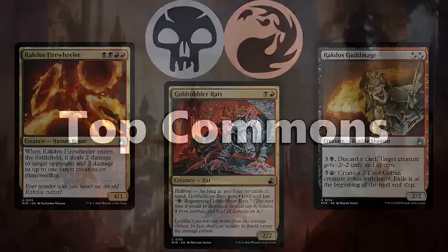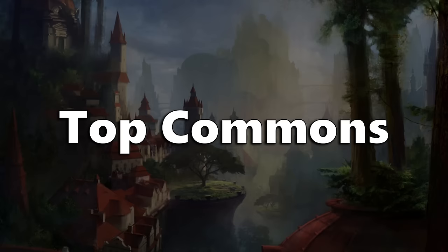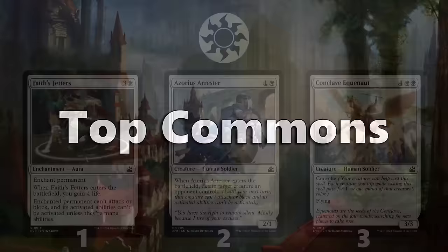Now that we've covered the main archetypes, I want to go over some top commons that fit nicely into multiple strategies and are worth taking early. If you see them late, you can even view them as signals. First up is White.